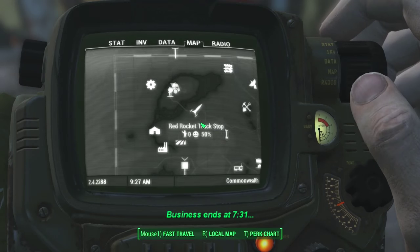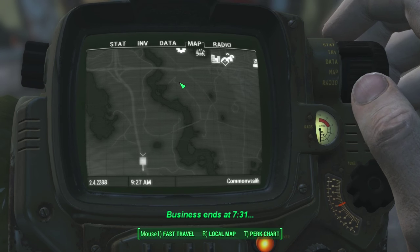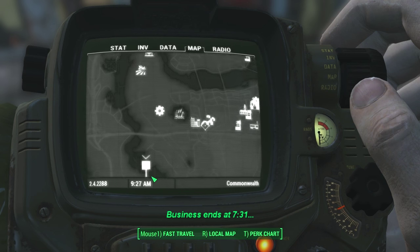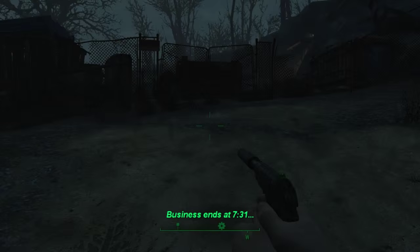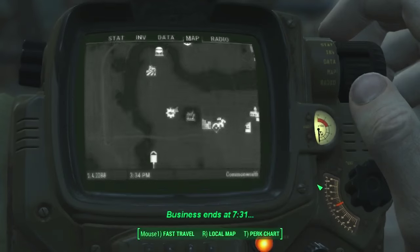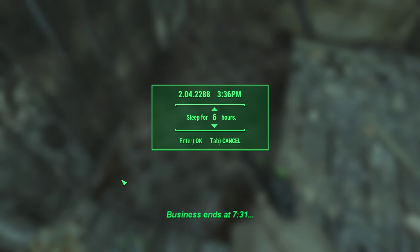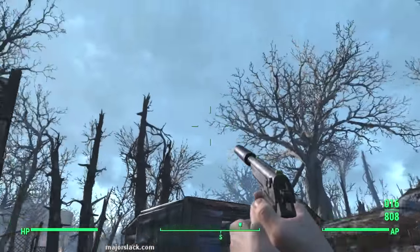Let's get on down. Our kicking-off point is going to be Vault 81, and then we're going to push down that-a-way and hit up a whole bunch of locations on the way to this quest marker — find Virgil in the Glowing Sea. Our kicking-off point is Vault 81. It was a dark and stormy night, so I want to get rid of the storm. It's late afternoon — let's sleep till next morning to get rid of the storm and get some nice bright sunshine for our journey. Up and at them — let's go.